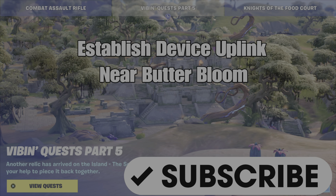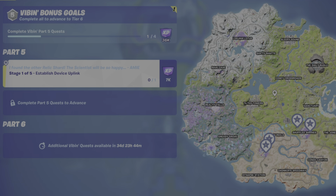What's up gamers, GamerDot here. This is a guide to help you complete the second set of quests for Part 5 Vibin' Quests: establish a device uplink, this one near Butterbloom.